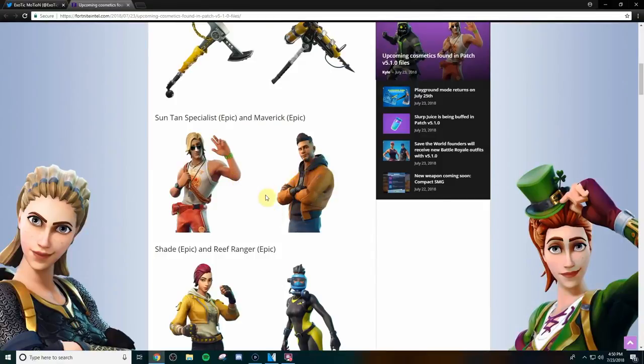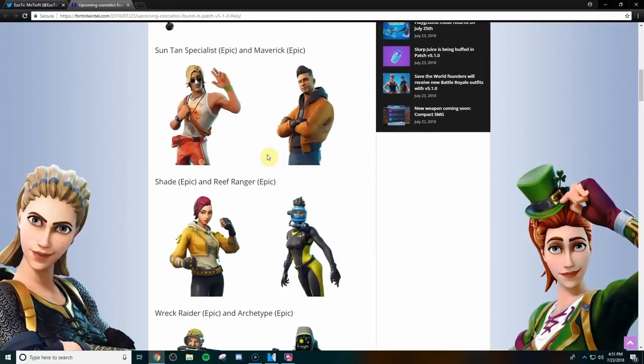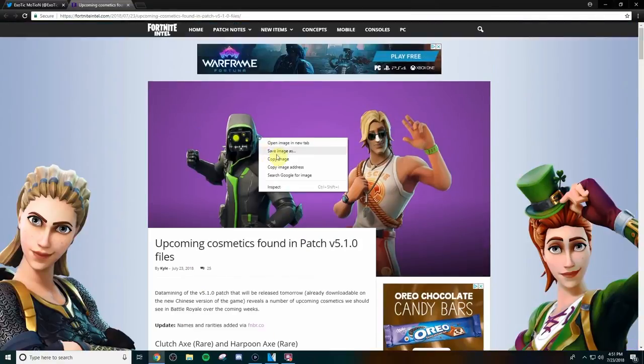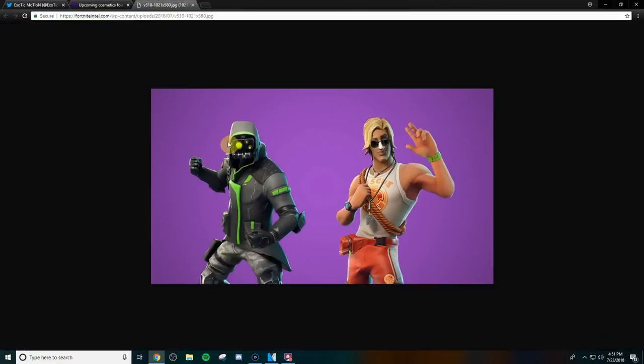I think they're probably taking inspiration from magazines or something and making it into the game — I have no clue how they're doing it, but that's my honest opinion. I don't care for these two skins. We have the Shade, which is Epic, the Reef Ranger, the Wreck Raider, and the Archetype. The Archetype is definitely not from the real world, and to be completely honest, it's the only skin that I care about. Let me show you guys a bigger image of it — this is the only skin I probably care about.